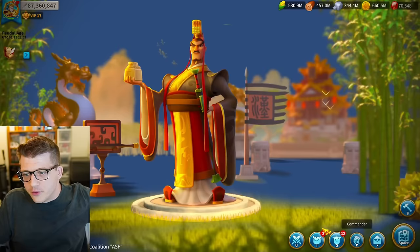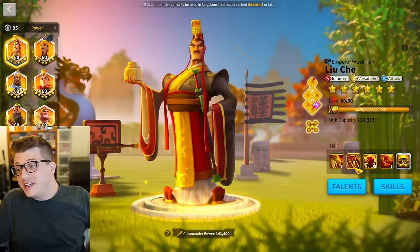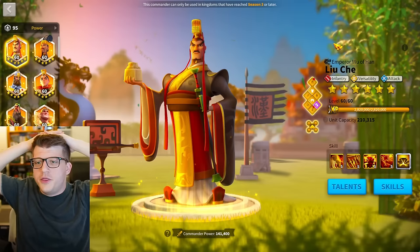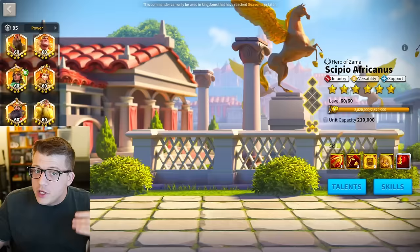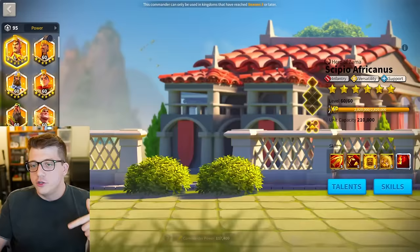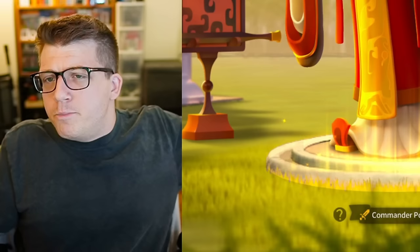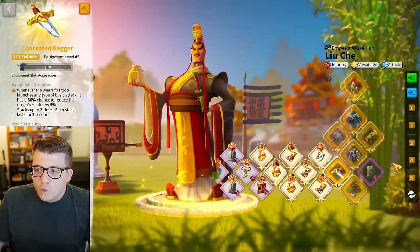So now there are quite a few turns where the Horn of Fury is going to be wasted — any time it procs the same turn as Liu Che's expertise, and every single time a skill goes off. The number of turns where the horn is actually useful on CPO primary with Liu Che secondary has been significantly decreased.